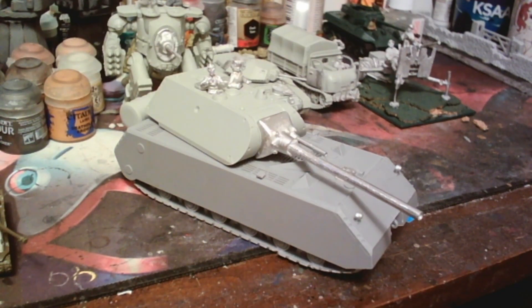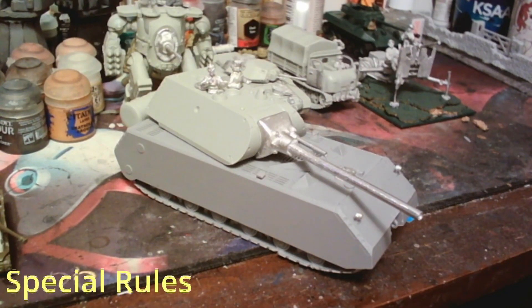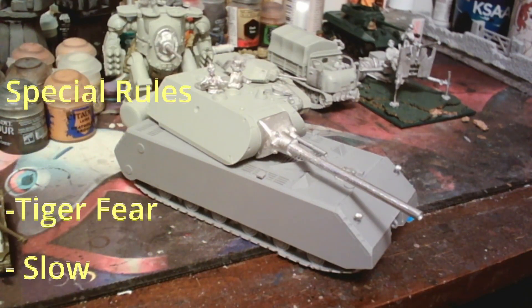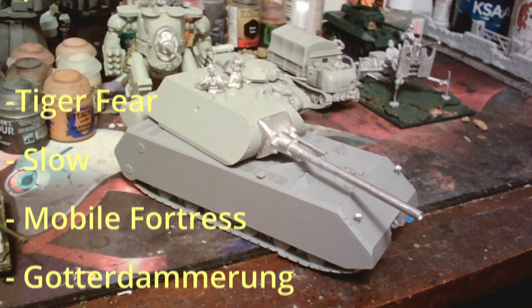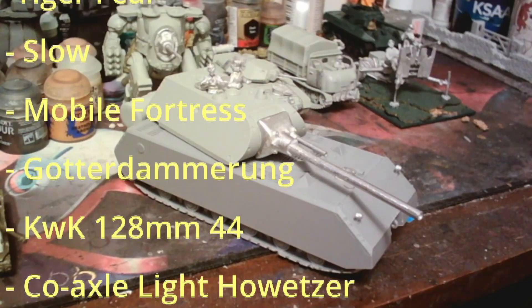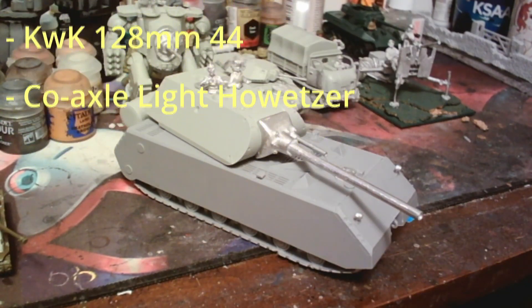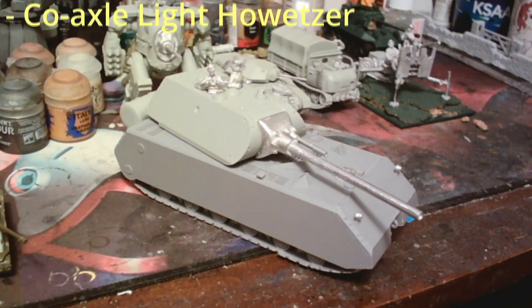Pretty cheap for what this thing does. It is a one turret-mounted super-heavy anti-tank gun with coaxial light howitzer and one pintle-mounted MMG on the turret. It is a super-heavy tank with an 11-plus damage value — that's the roll required to hurt it on a damage test, similar to how in Warhammer you roll to hit then roll to wound. It's got Tiger Fear, Slow, and Mobile Fortress to fulfill its role as a breakthrough tank. It had extremely advanced heavy armor — so there's no penetration modifier for hitting the Maus from the top or sides, and even shooting it in the rear is only a plus one.